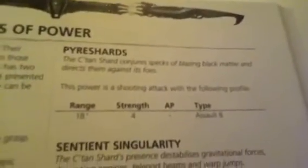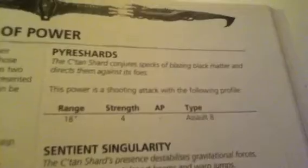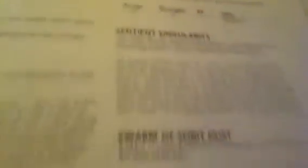No Fearless for the Tomb Blades which haven't actually been released yet. The C'tan - or the C'tan, whatever you want to call them - are still in, which means I can still field my Nightbringer. A bit of a price drop, gone down to 185 points, and you choose from various powers. My favourite one - the Power Shards. The C'tan Shard conjures specks of blazing black matter and directs them against its foes - basically you just shoot eight times with a strength 5 AP4 shot. Eight shots for a single guy - that's pretty awesome.